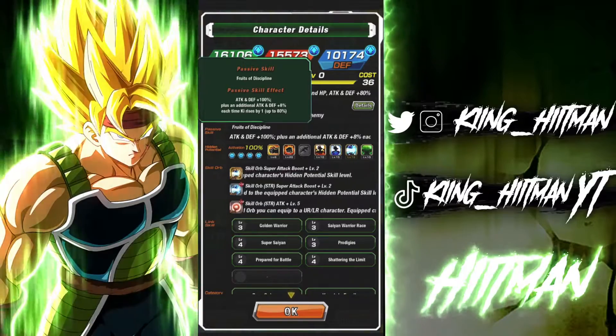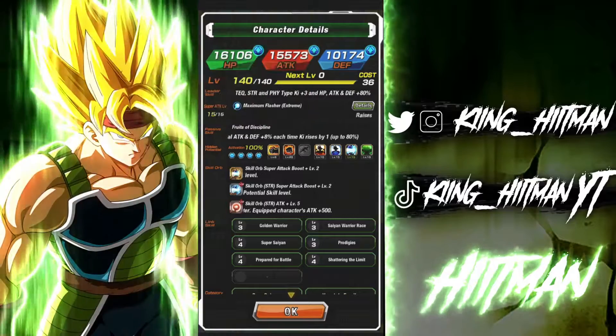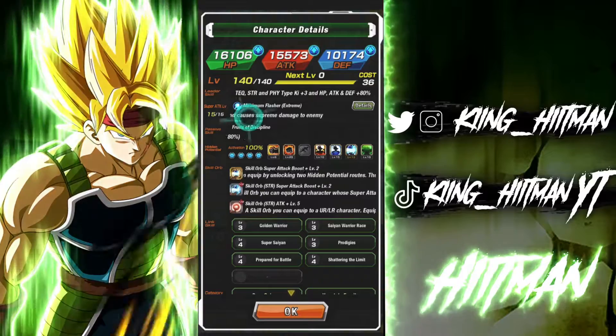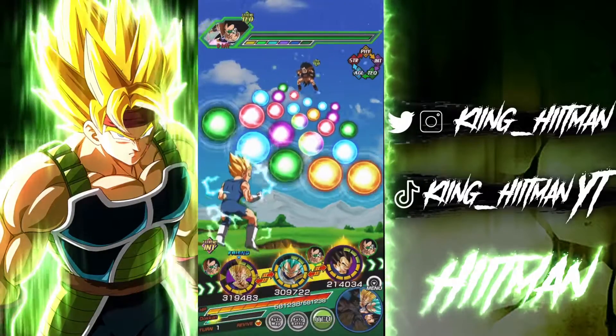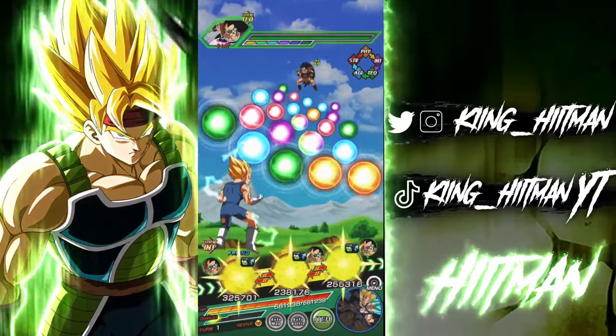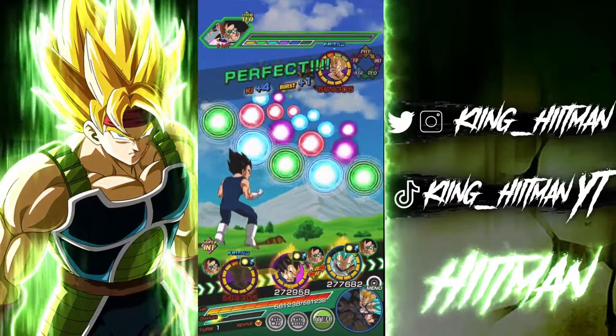His passive gives attack and defense 100 percent, and then 8 percent attack and defense each time your ki rises by one. I gave him 500 attack and then the two super attack buffs — I gave him 20 crit. He raises attack for three turns on super attack; I believe that's a 50 percent buff, and we'll see that in a moment.